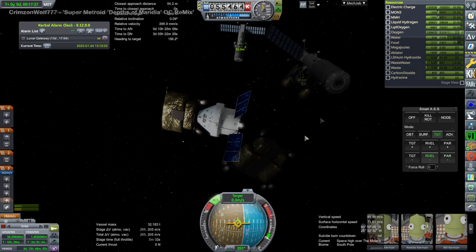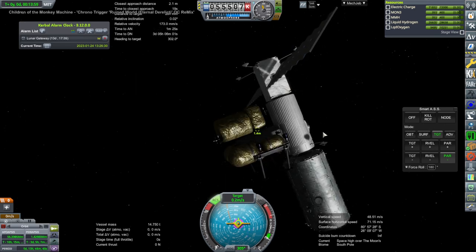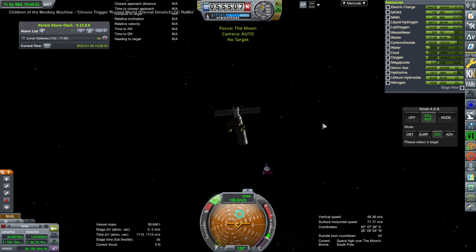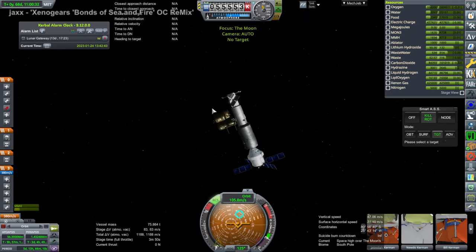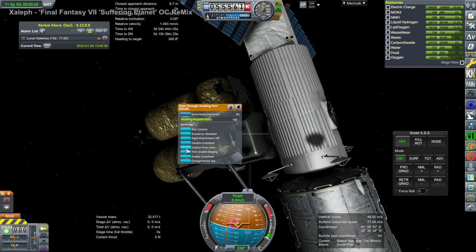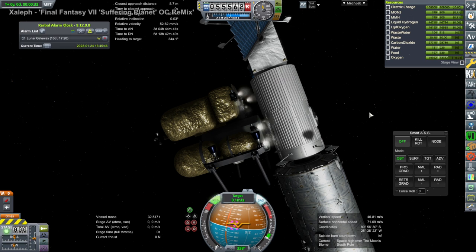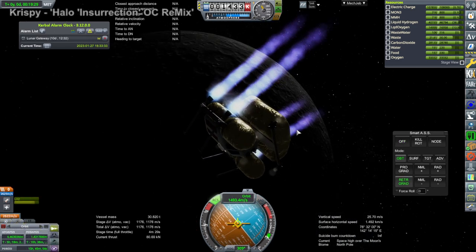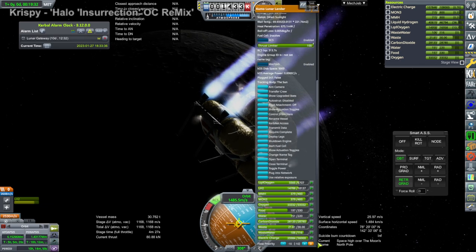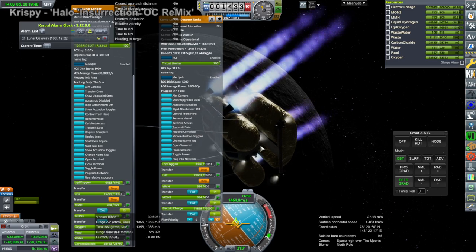The drop tanks — the descent stage — need to be placed very carefully on the Kumo lander, oriented just right to fit. Make sure to use force roll to get that right. Then Orion can dock. NASA would probably use a robotic arm to put the drop tanks on, which would be easier, and you might not even need the RCS ports on the descent portion. But the RCS certainly moves things along a lot quicker in Kerbal Space Program. You can see the little engines on the ascent portion — the plumes aren't great right now, but at least it shows the engines are properly clearing the drop tanks.